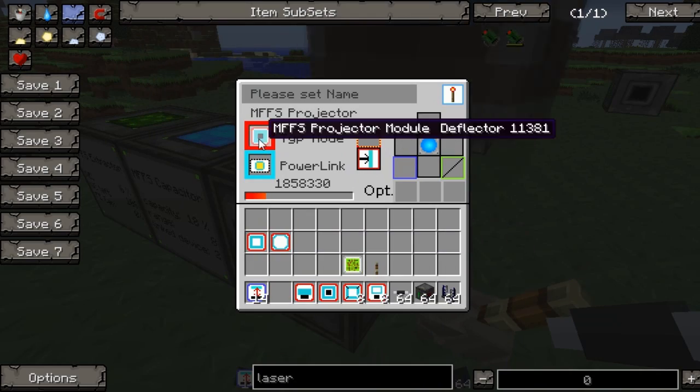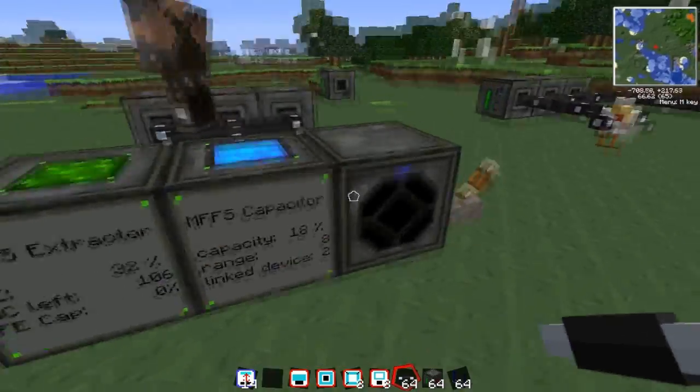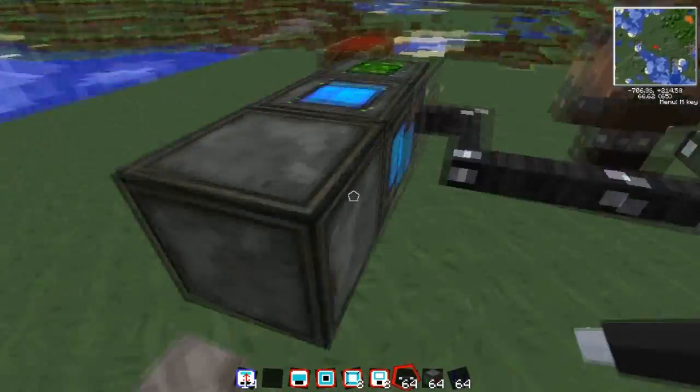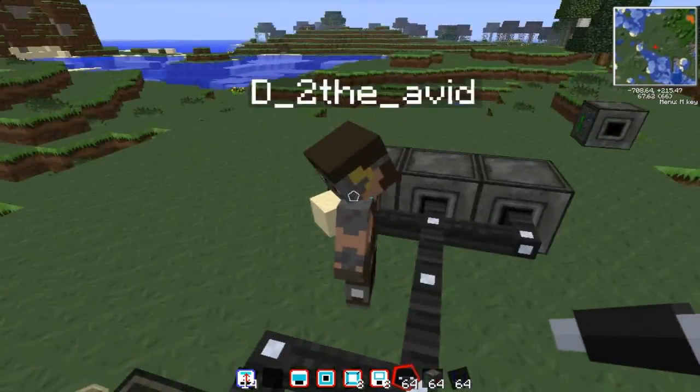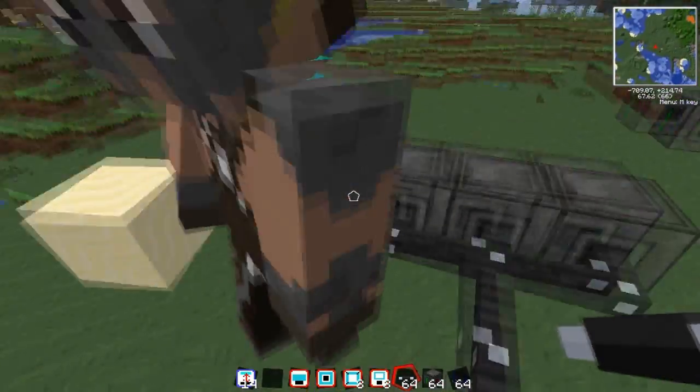Now we've got the deflector - I don't know what the deflector does. That's quite a cool picture on the side of it - oh it's only on the front.